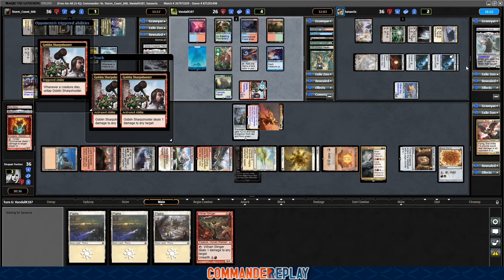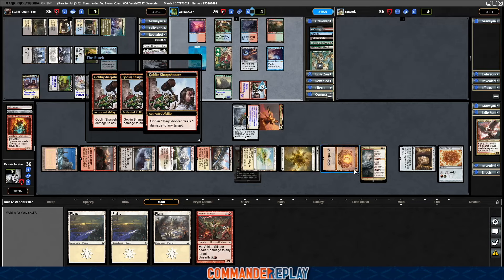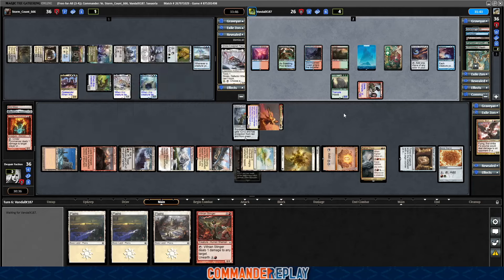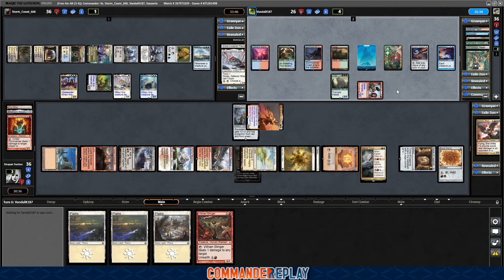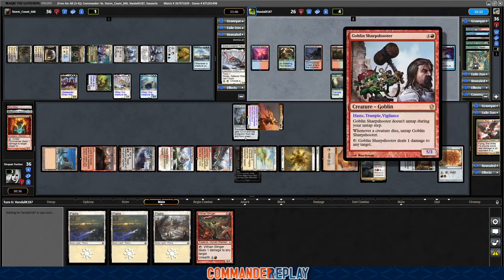It doesn't matter, cause it's already targeted. Opponent scoops. Somewhere in all of that they fizzled, cause the creature didn't die. So that's been stopped. Do need to find some enchantment removal now. I think they're probably on Wanderer Mana 4 — maybe they're one short still.